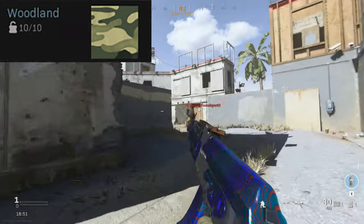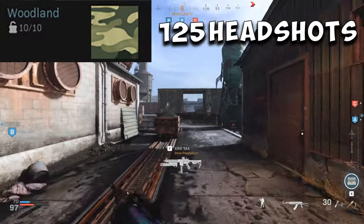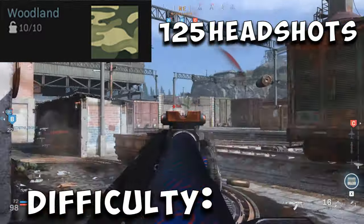Next is the Woodland camo. You'll need to get 125 headshots. This is a relatively easy one and should get taken care of naturally just by playing, but it wouldn't hurt to focus on getting a handful per game. Difficulty: Stale Cake.